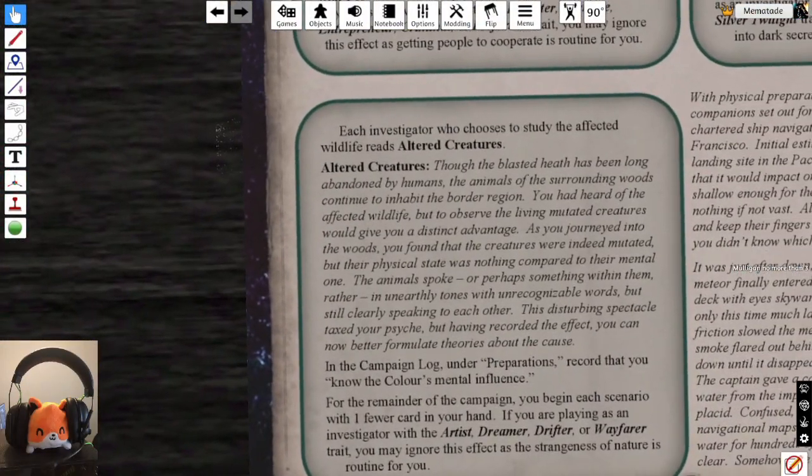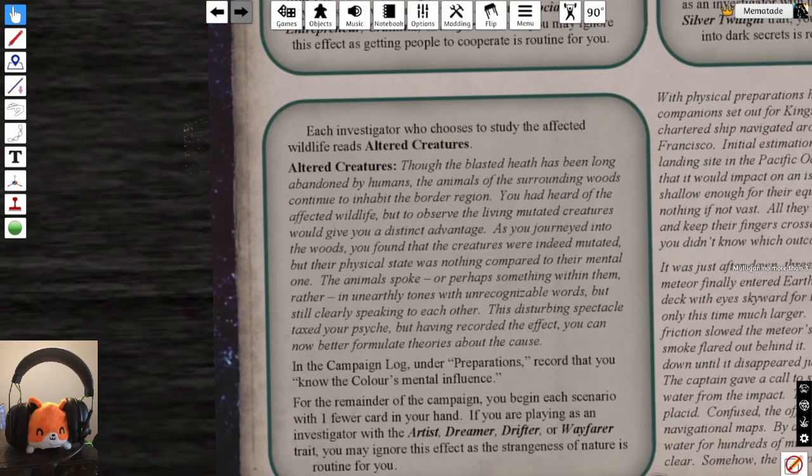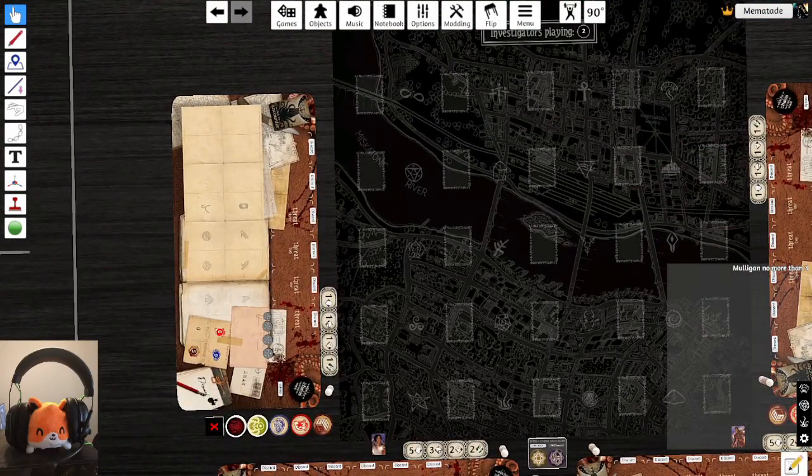The 'Altered Creatures' effect: for the remainder of the campaign, each investigator begins each scenario with one fewer card in hand. Neither investigator has the required trait to avoid this penalty, so both start with one fewer card.